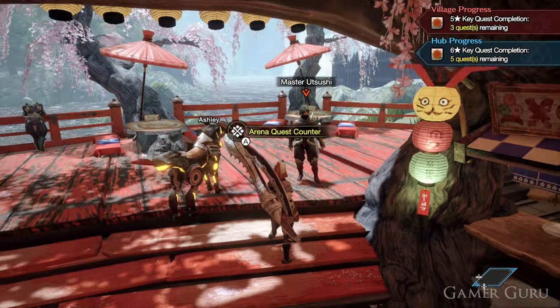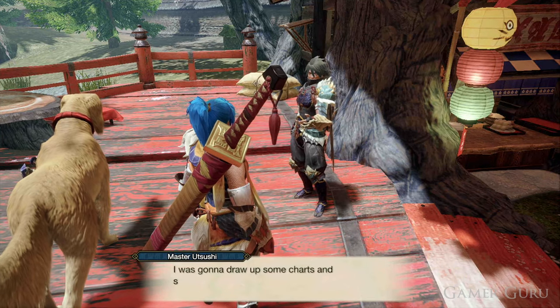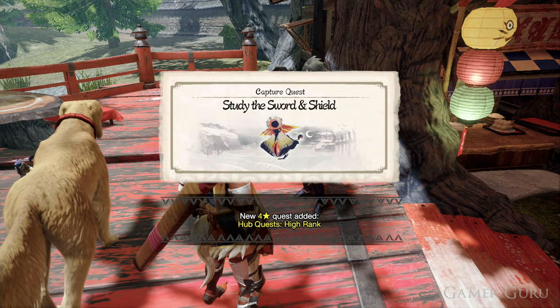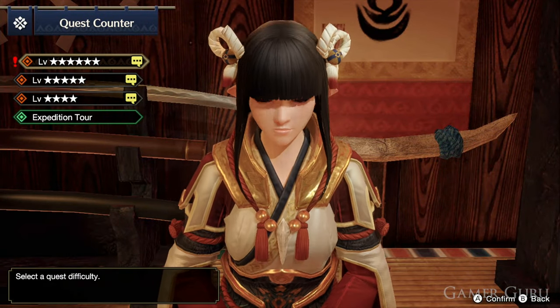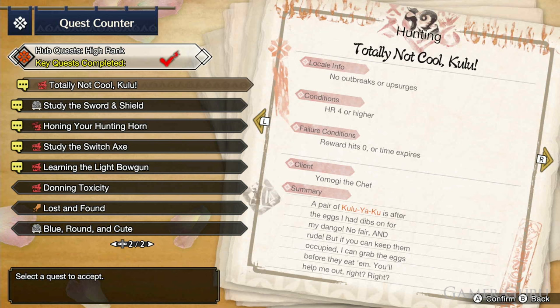The third and final Switch Skills for each weapon type are going to be the hardest to unlock. First of all, we'll need to get the inside gathering hub quest rank to four stars. Once we have four stars on these co-op missions, we go and speak with Master Utsushi, and this will unlock four special quests, which we can accept by going to the counter inside the co-op area. Each one of these four quests will be associated with a specific weapon type, and when we complete that and go back and speak with Master Utsushi, it'll unlock the third tier Switch Skill for that weapon.